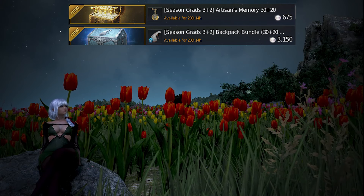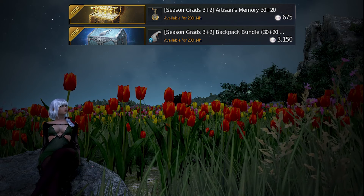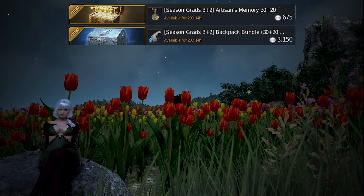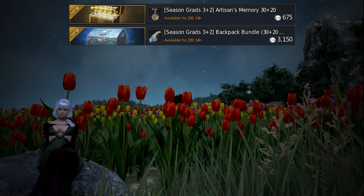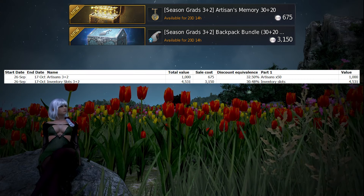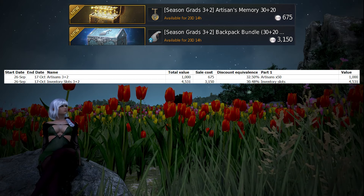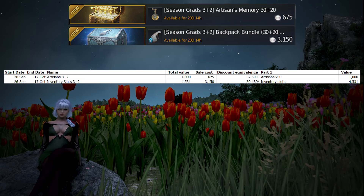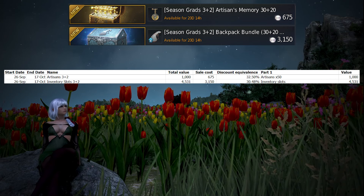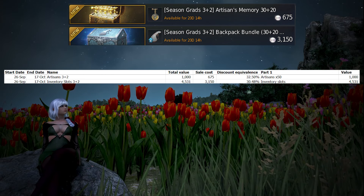The big issue with these packs comes when you look at artisans memories and inventory slots. Because both artisans and inventory slots are sold for cheaper at higher quantities — for example, artisans if you buy them in bulk are only 20 pearls each, but if you buy them one at a time they are 25 pearls each — the problem is that the 3 plus 2 packs value artisans artificially higher at 22.5 pearls each instead of the lowest 20 pearls each at bulk purchases. If we use the bulk pricing of 20 pearls each, you're buying 50 artisans worth 1000 pearls, but because you're paying 675 pearls for those 50 artisans, that makes this bundle only a 32.5% discount instead of 40%.